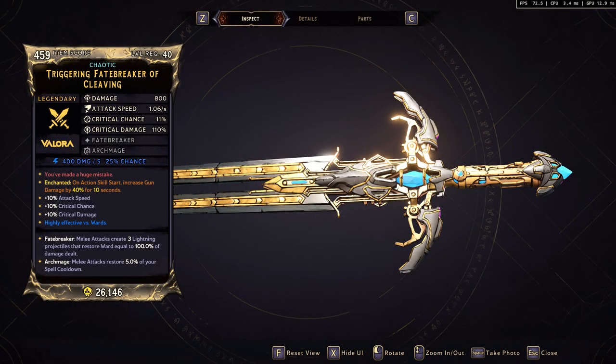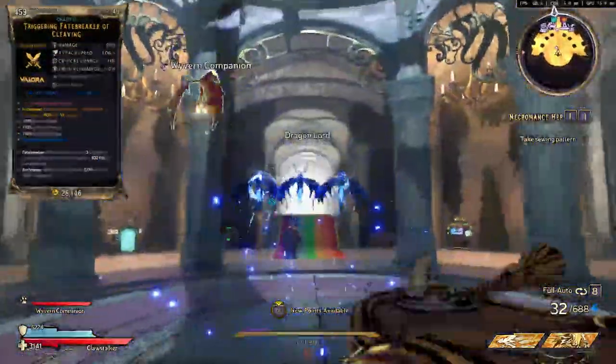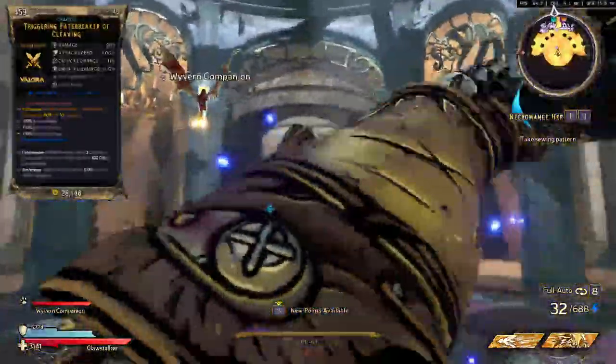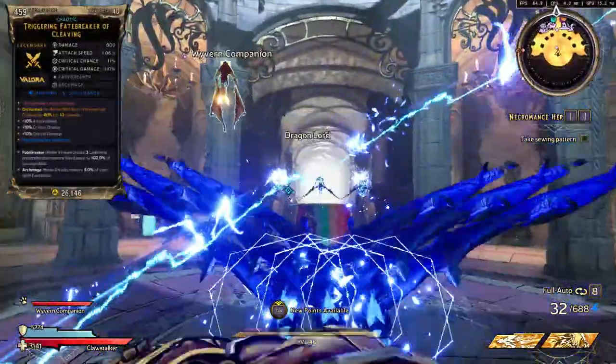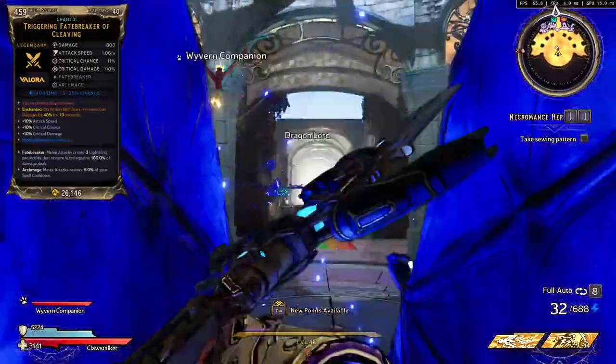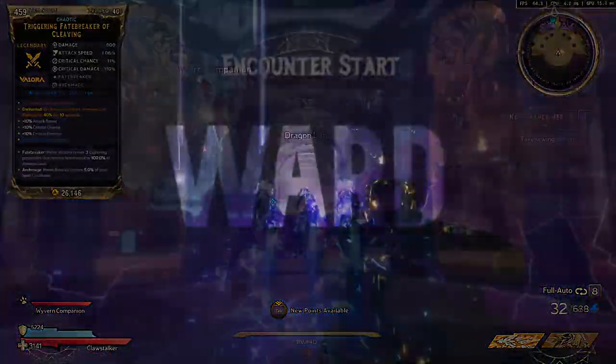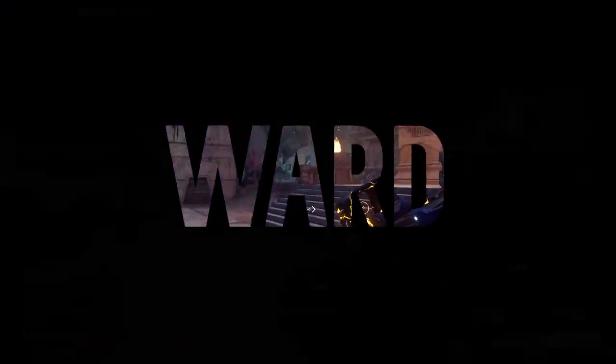Moving on to the rest of my gear — I try to focus first on enchantments that maximize my damage, then worry about the specific piece. For my melee weapon, I'm currently using the Fatebringer Valora weapon. Not only does it look completely badass, it also shoots out Wyverns when you melee with it. These Wyverns deal decent lightning damage and also restore your ward based on the damage dealt. The enchantment on my sword increases my gun damage by a lot once I activate my action skill, so after I pop From the Shadows I get guaranteed crits plus bonus gun damage.